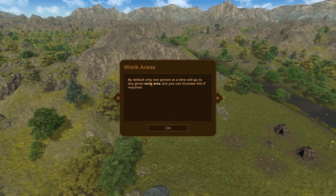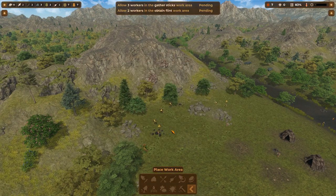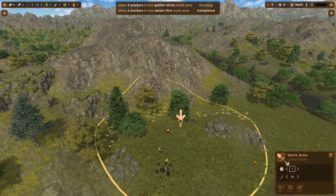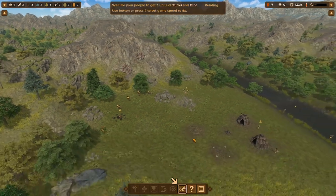By default, only one person at a time will go to any given work area, but you can increase this if required. So I think that's what we're going to have to do. It wants three workers to gather sticks and two workers to obtain flint. So that's two of those, and click that up to three. Very good.